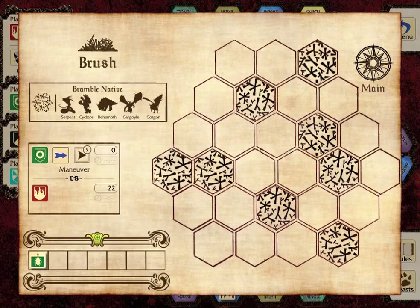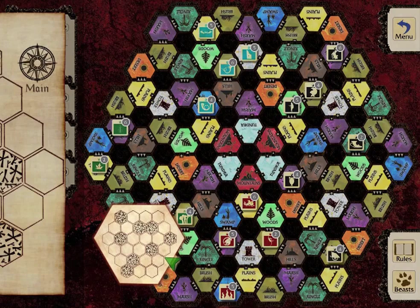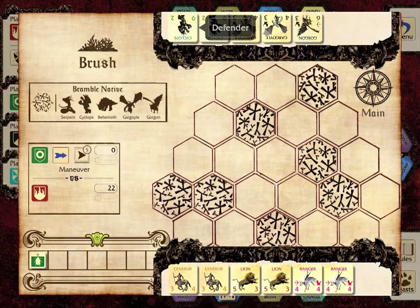If the defender does not flee, battle begins on a Battleland corresponding to the terrain on which the two legions met. There are eleven different terrains on the master board, each corresponding to a unique Battleland. The Battleland is oriented according to the direction from which the attacker approached. The defender always deploys at the narrower end, while the attacker deploys at the wider end.